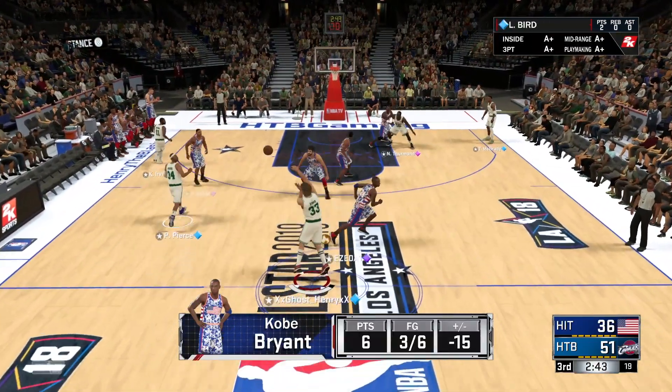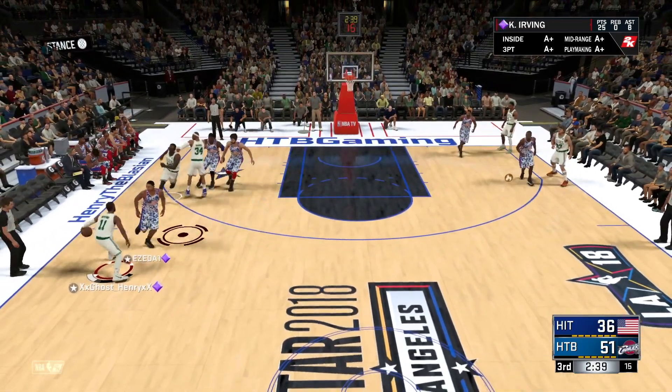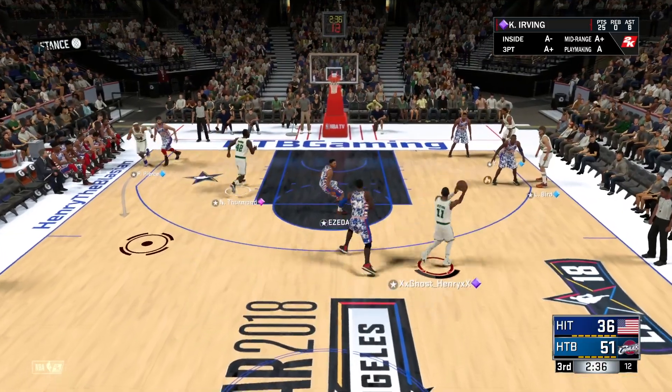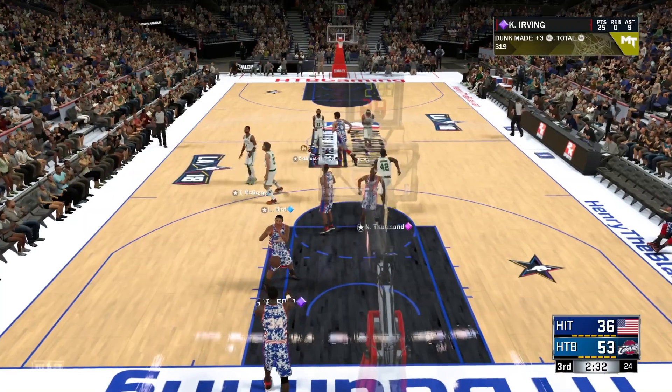Alright, where's my boy? We're lagging a little bit. I see my boy Kyrie — let's see if we can run a pick and roll for you. Let's get an assist off you with Nate Thurman. Going around the screen and going to Nate — easy dunk. That was terrible pick and roll defense. I will take that.